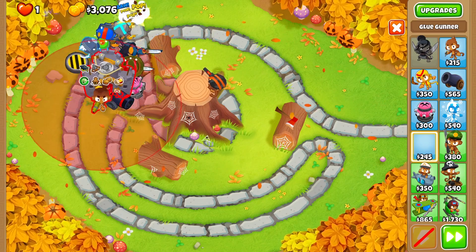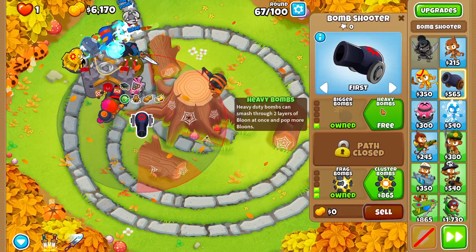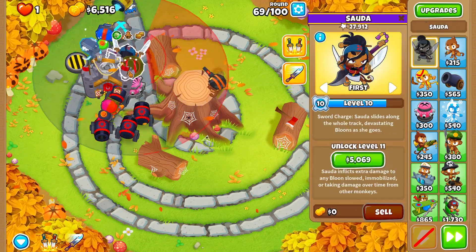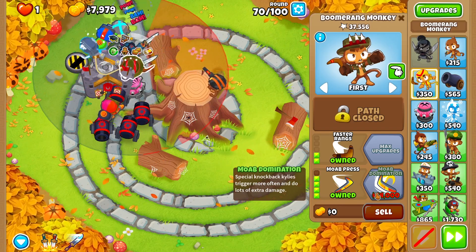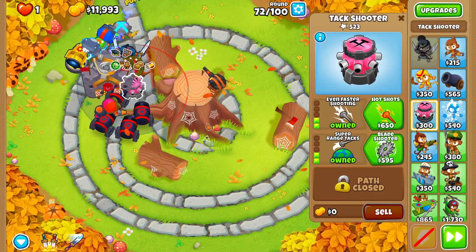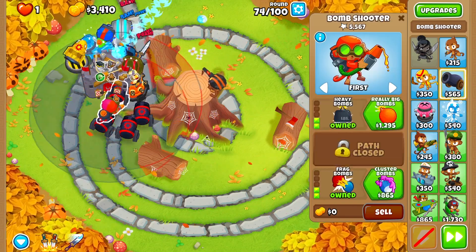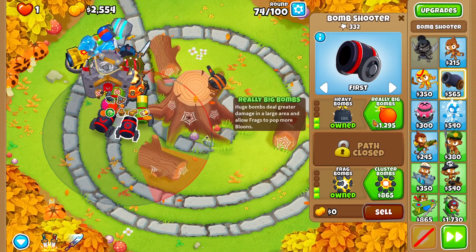I'm gonna get another Glue Gunner down here going bottom path. This combo seems really strong. Let's add a little bit of that into the mix. What do I want to do with the money? Map Domination — is that something I want? It costs 54,000. I don't know how much better it actually is, but I know it's crazy when upgraded. Let's just add some upgrades because a bunch of those alone won't cut it.